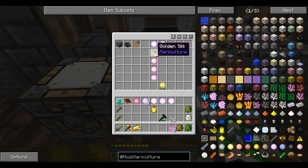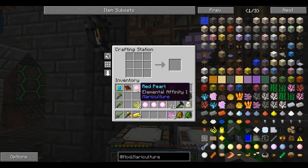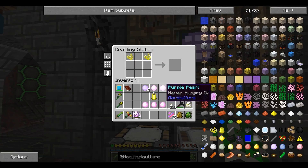The bracelet will have Fall Resistance 4, which gets knocked down to 3, and I'm fine with that, plus Elemental Infinity and Reaper 3. I figured I'd go with Reaper 3 instead of the One Up because then I at least keep all my stuff - I'm pretty sure that's what the book said. So let's craft these up. First let's start with the ring - takes seven gold, gets us an unworked red pearl ring.